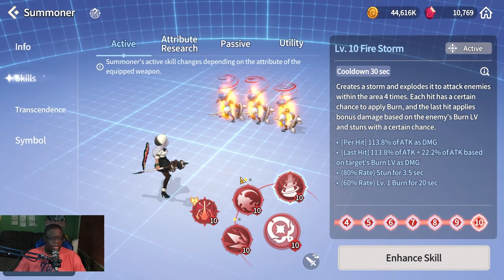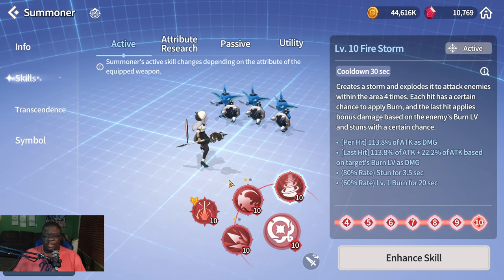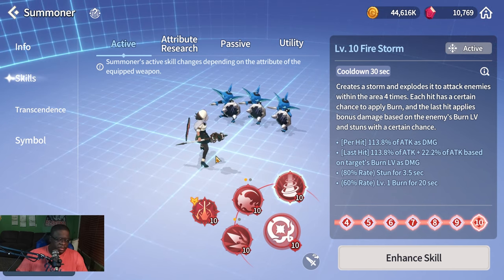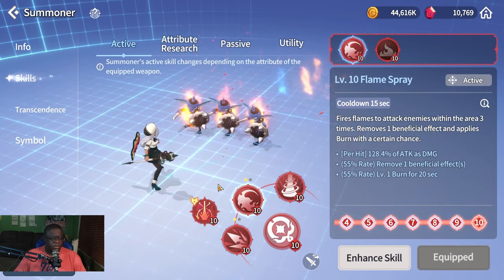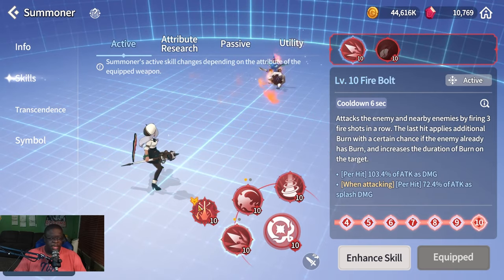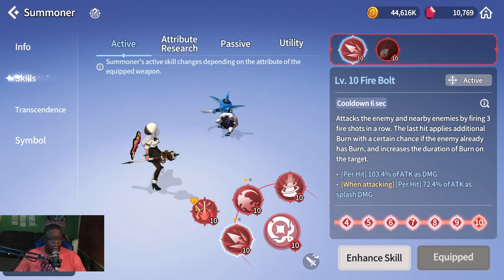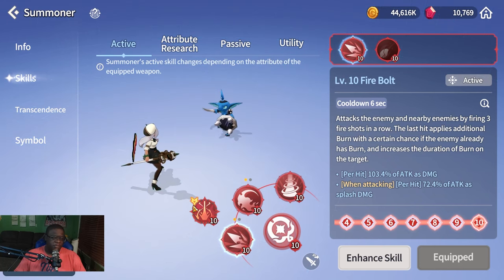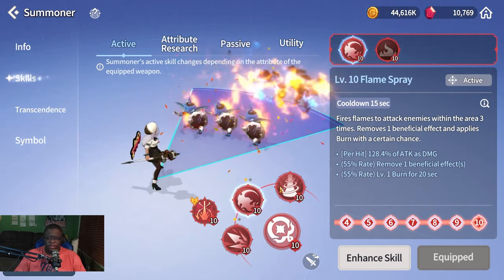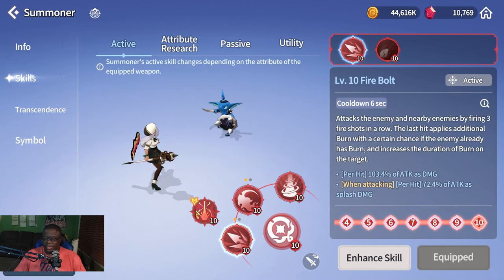Starting with her Fire Staff skills: her S3 applies four times in an area, stuns with a chance, and also applies burn — really good. Her S2 strips one buff and applies burn. Her S1 hits three times, knocks back, and since enemies are already burned it increases the burn chance. When using Fire Staff Orbia, the recommended skill order is S2 into S3 into S1.